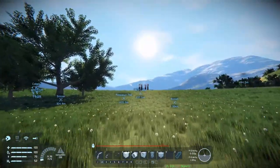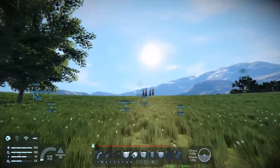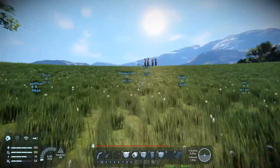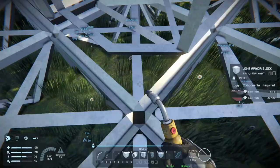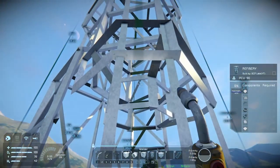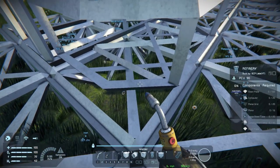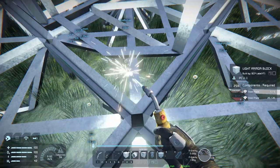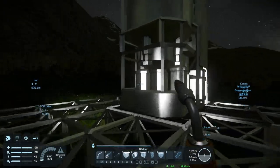I actually have to rebuild the floor because I forgot to do that - it's not gonna be all scaffolding. That's actually handy to know: they have a hitbox the same shape as them. You can see a transition from the refinery to the armor blocks here.